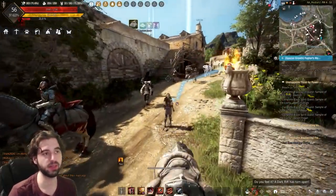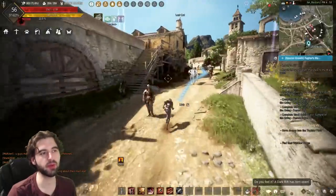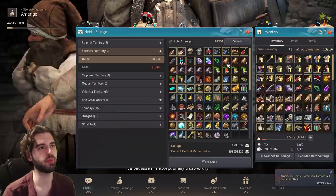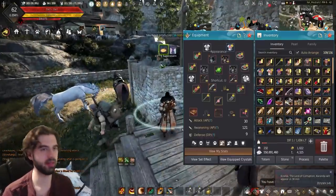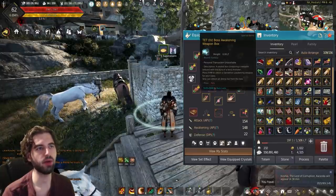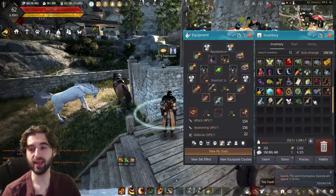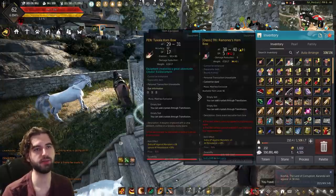Run your season character back over to the Heidel storage to put that stuff back onto your Musa. Pull it out of storage — the two Tuvala pieces and the Tet box. You can now put on the Pen Tuvala Blade and the Pen Tuvala Hornbow, and open up the Tet boss awakening box to equip that as well. After literally months of using Oasis gear on my Musa, I finally have Tet gear.